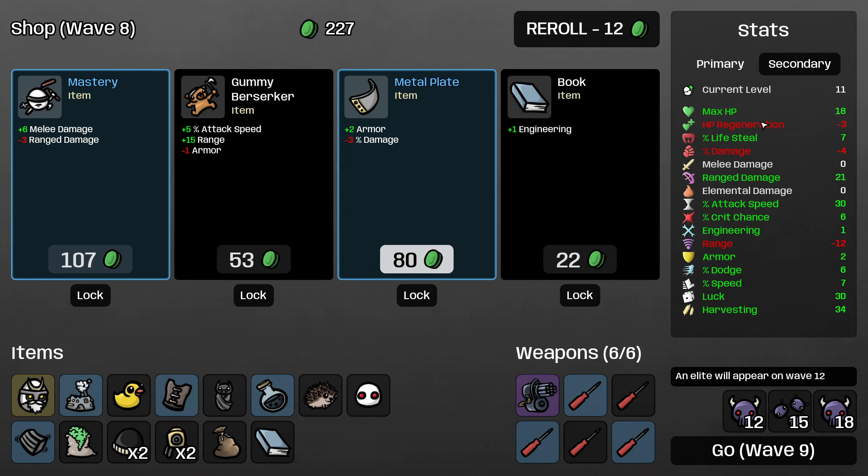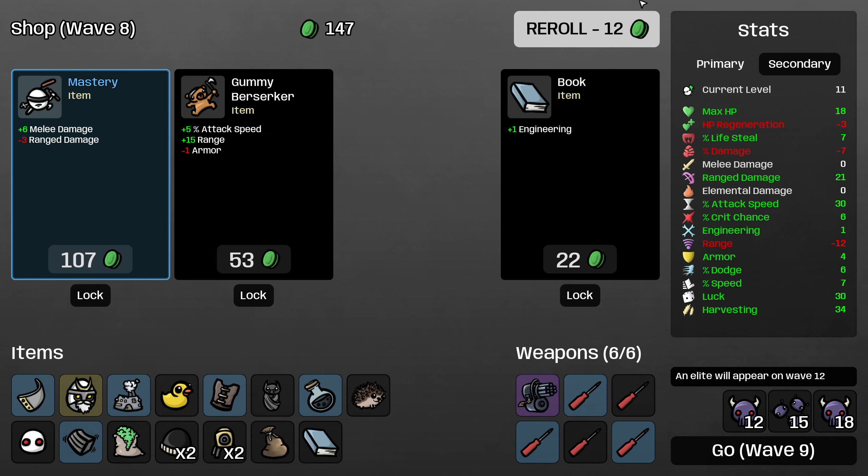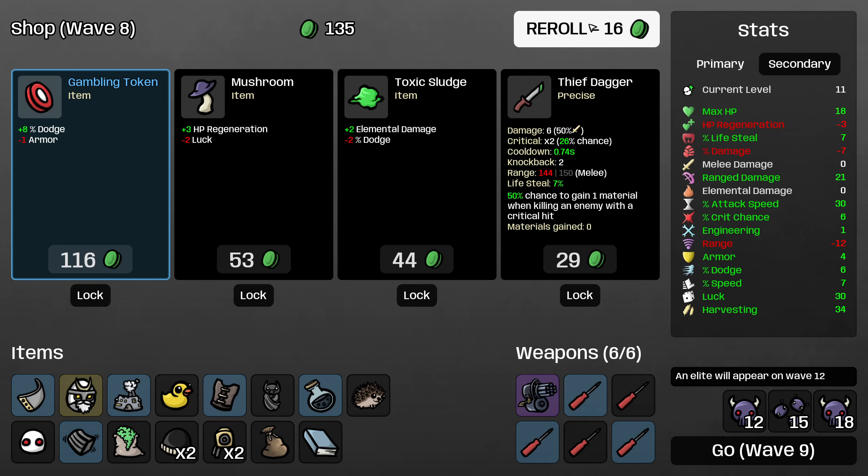Here I will just take some more lifesteal, and then we are going to grab this armor. Something to keep in mind is that anything that decreases ranged damage on this character is really, really bad. So normally very efficient items — like for example, Peaceful Bee — are definitely to be avoided on this character.